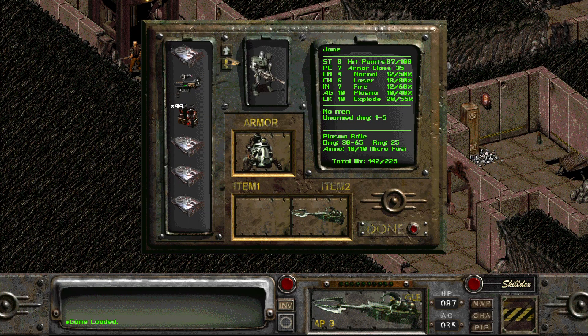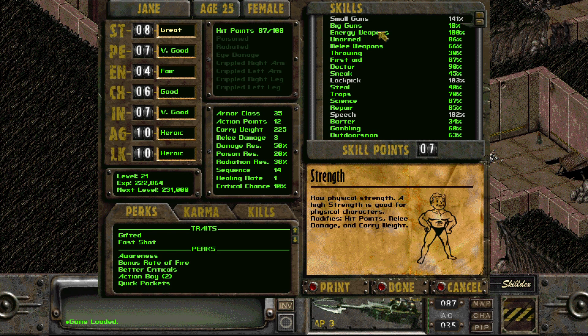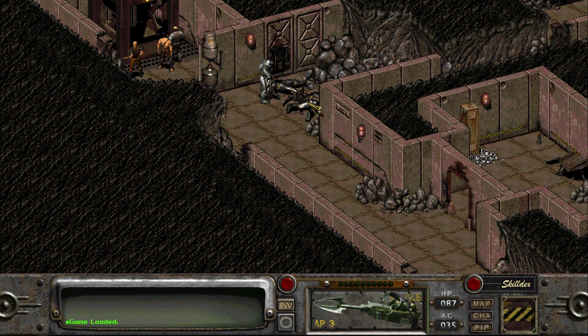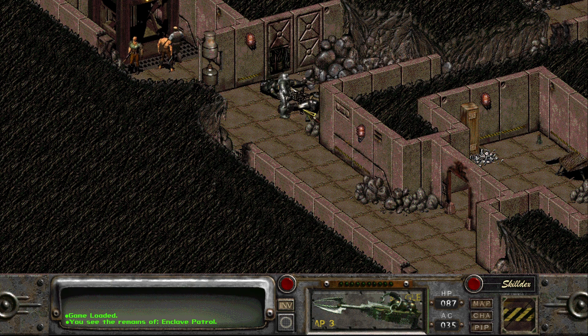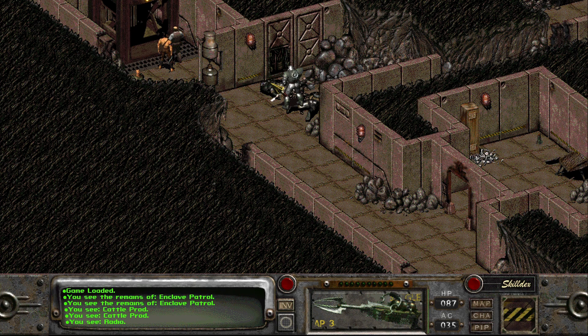I want to reload, and then I also want to finish putting points into energy weapons — we'll just put 104 points, I'm sure it'll be fine. I believe we looted the enclave patrol but let me just double check. That's a cattle prod, it doesn't have anything. I don't want another radio, I don't feel like I need a cattle prod. I could pick them up to sell them but why.